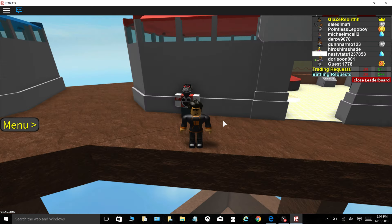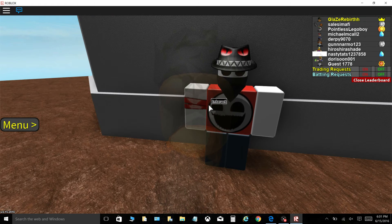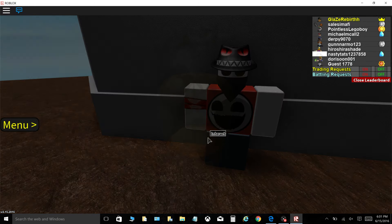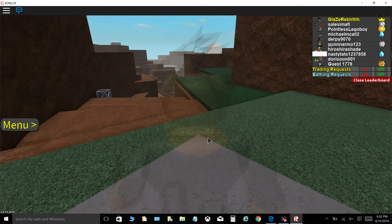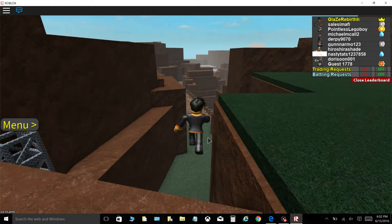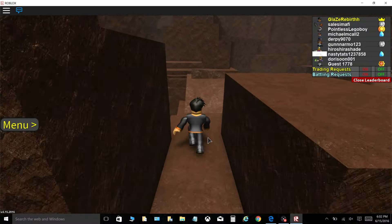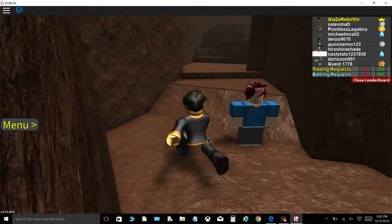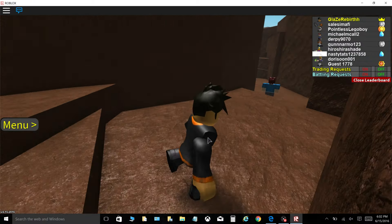Hey guys, this is your boy Rebirth. First, go to Mysterious Grotto and click all the rocks — all the meteors in Mysterious Grotto. I'm going to show you all the places. Here's the first one, all the way up here. You click on all four of them.